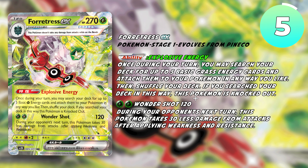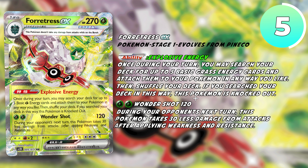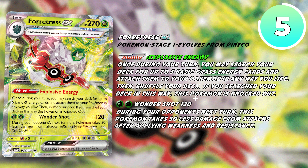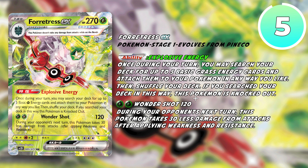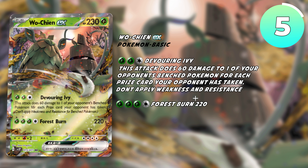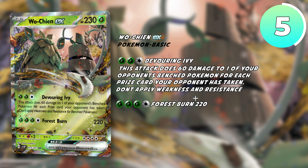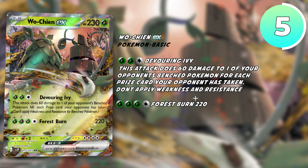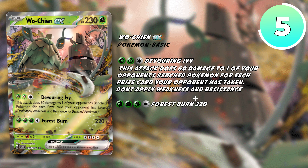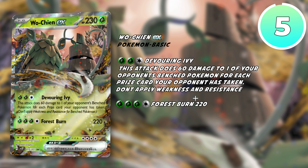Hopping into number five, we have Fortress EX. This Pokemon has an explosively powerful ability, knocking itself out, and in return, allowing you to attach five basic grass energy to any of your Pokemon. In this deck, we have two main attackers, being specifically Wo-Chien EX and Trevenant EX. Wo-Chien's first attack deals more damage to one of your opponent's Pokemon for every prize card they have taken, and has a relatively respectable second attack dealing 220 damage for four energy. Typically, 220 for four energy is not relatively good; however, with Fortress EX's ability, it makes it relatively easy to set up.